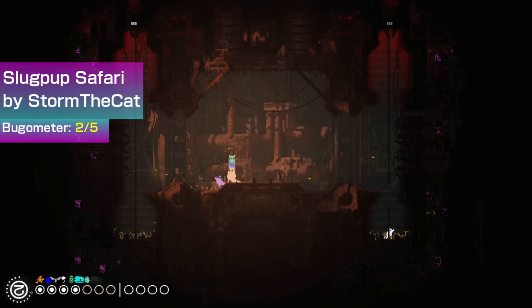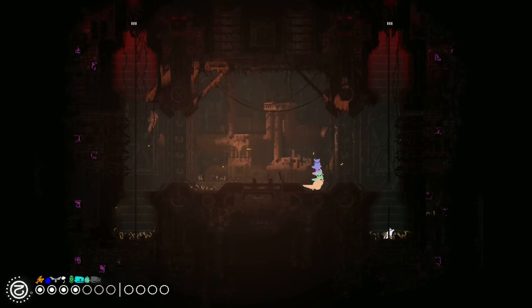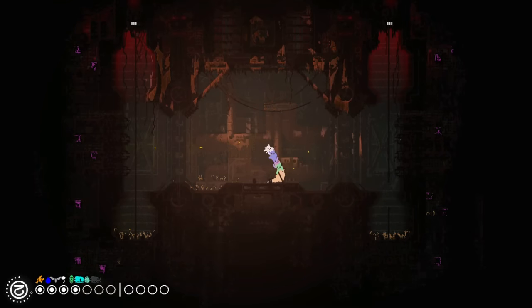Slug Pup Safari by Storm the Cat is a simple mod that lets you carry a seemingly infinite amount of slug pups on your back. Another very simple but cute mod. I did run into a bunch of random glitches with this one, so be careful.